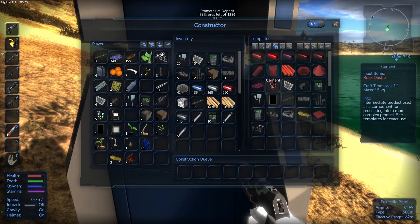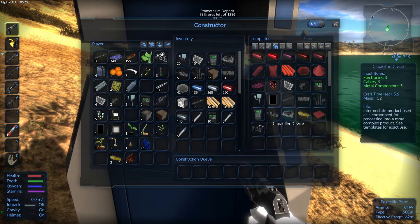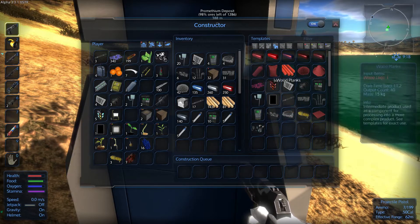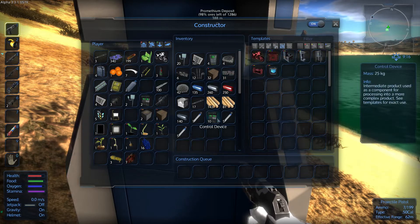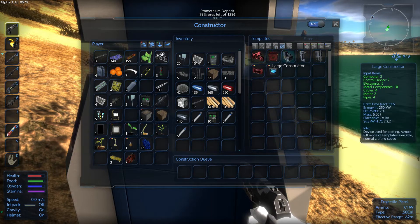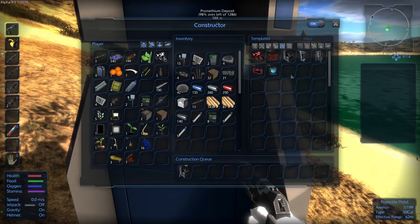Let's go to our blocks and find the machines that we need. In order to build constructors, we need — we have everything in here we need for a large constructor, so we are going to build one of those.